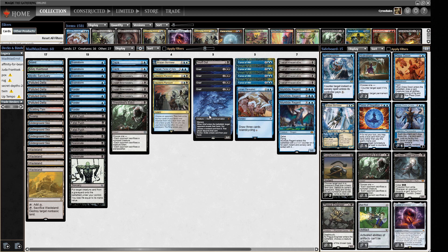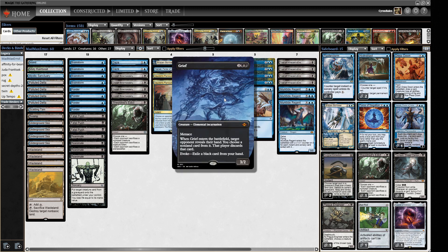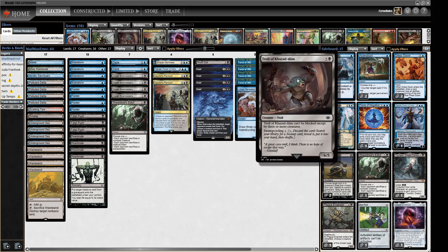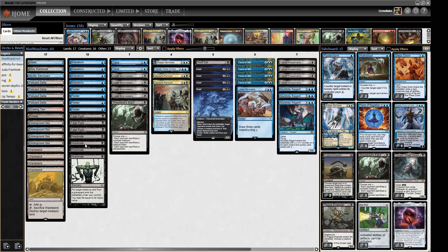We've got some explosive plays with Grief early on. From a blue-black deck you'd expect: cantrips like Brainstorm and Ponder, Force of Will, a couple of Dazes to go with Wastelands. We've got a mana denial tempo strategy - if we make Grief early we can ride that tempo and keep it going. We also have Troll of Khazad-dum, which we can cycle to fix our colors and then reanimate as a massive threat.